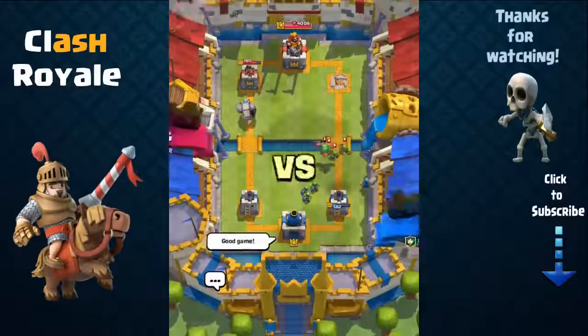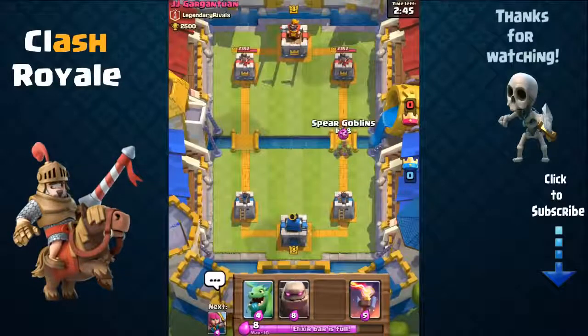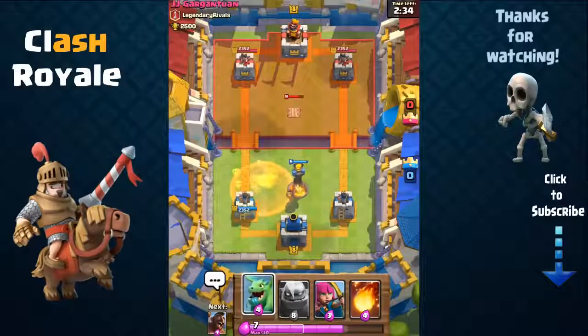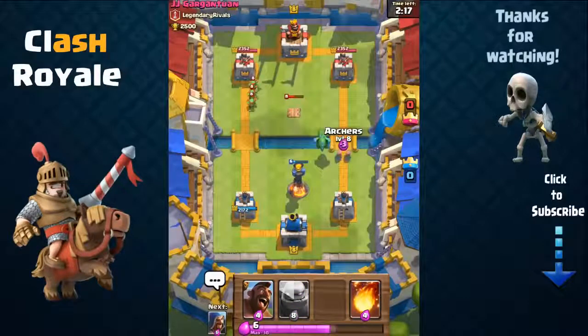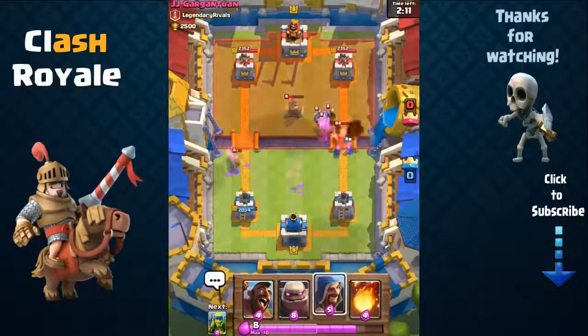Which Arena Tower should you attack first? When starting your battle, you may choose either of your opponent's Arena Towers. However, if your opponent attacks first, you should prepare a counter to protect your tower rather than ignoring the threat. For example, if your opponent sends Archers against your left Arena Tower, ignoring them and going for the right tower with your Prince is a bad idea — the Archers will deal significant damage, and there's no guarantee your Prince makes it, as a Tombstone or Skeleton Army can easily stop him. Ignoring threats can cost you the battle from turn 1.